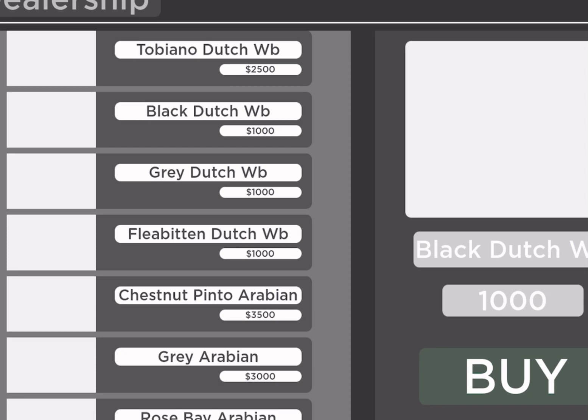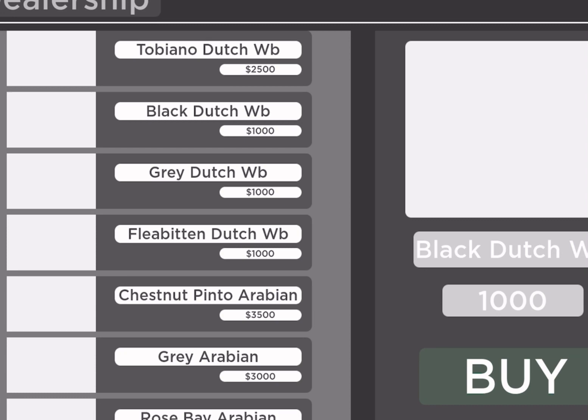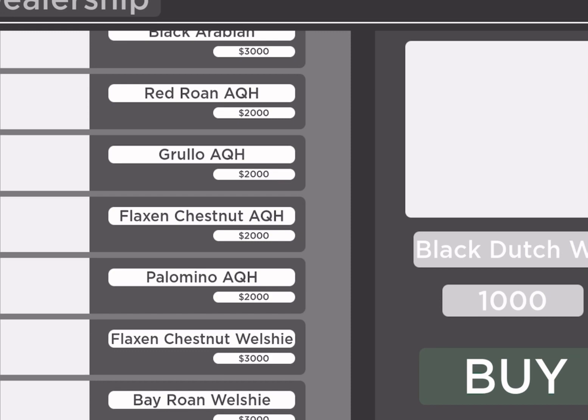Usually you'll start off with 1000 to 2000 coins. Some of the best horses to get if you're beginning on MSE are probably the warmbloods at the top or the AQHs — the American Quarter Horses. Once you've clicked on one that is around that amount, you want to press buy, then press the X at the top corner.